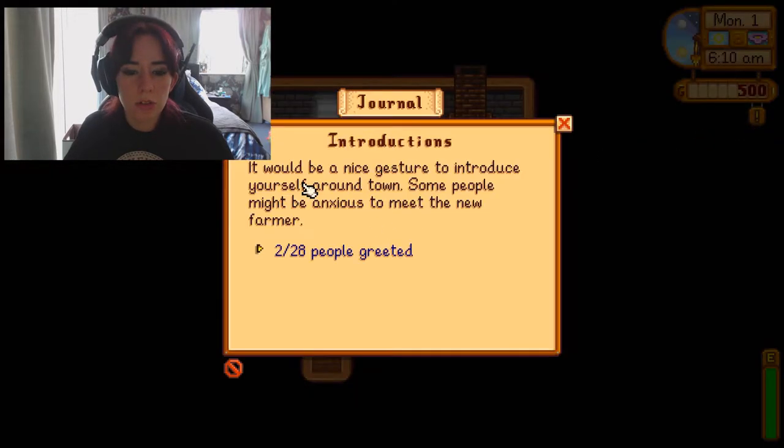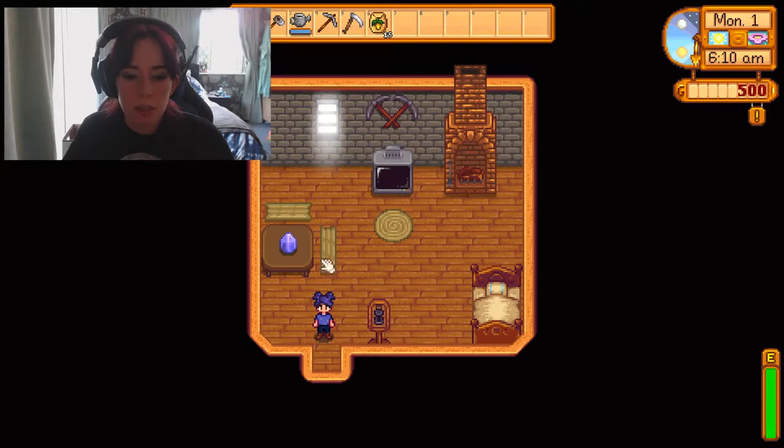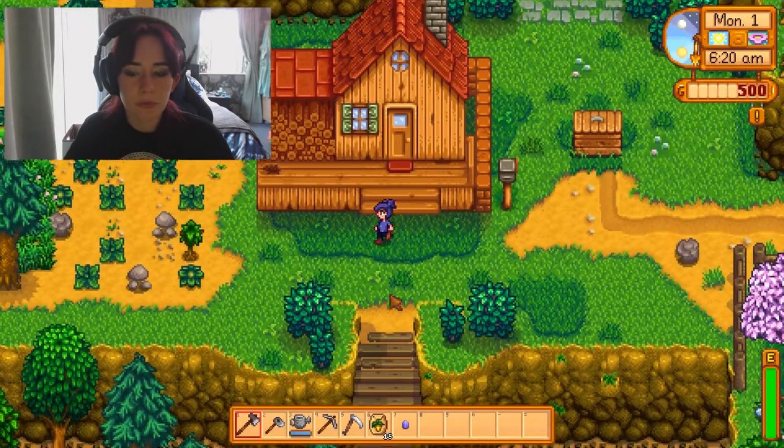Go in my journal. Introductions: it would be a nice gesture to introduce yourself around town — some people might be anxious to meet the new farmer. If you want to become a farmer, you have to start with the basics: use your hoe to till the soil, then use a seed packet on the tilled soil to sow a crop. That's a lot of words. Water every day until the crop is ready for harvest. Right, we'll plant the parsnips then. What's this? A small crystal. Oh, nice.